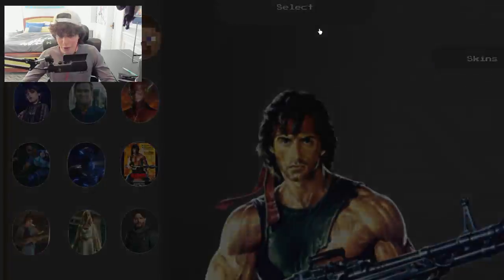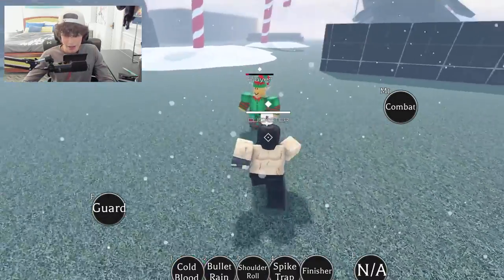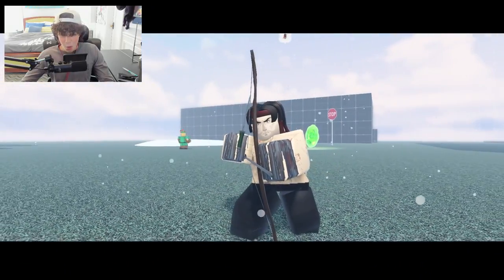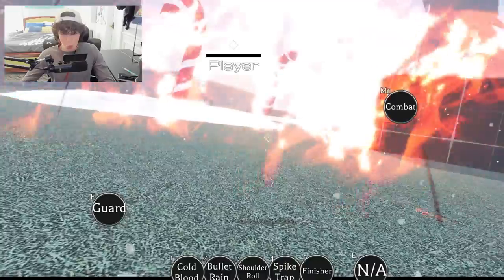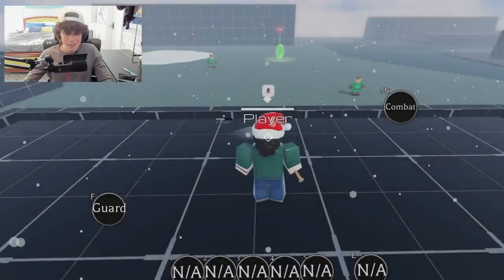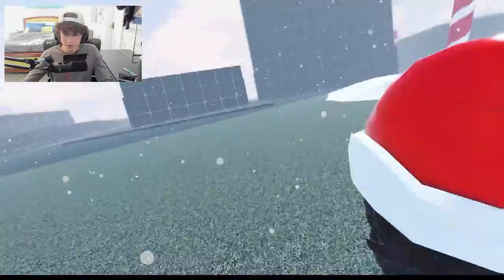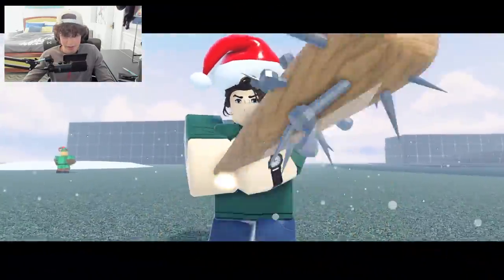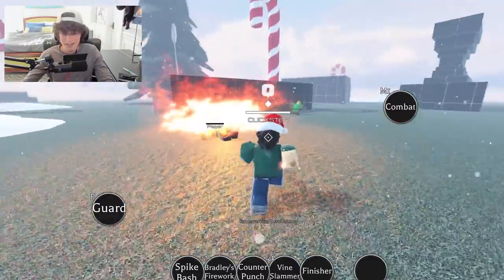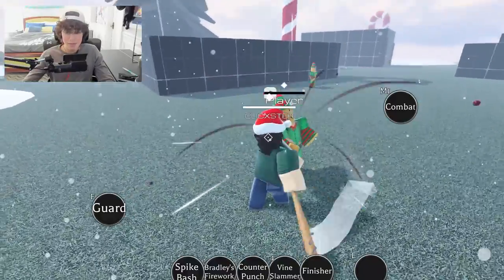We got Rambo — I really hope they add Rocky. Let's use Rambo's finisher: bow and arrow to the chest — oh it exploded, Rambo is brutal. Next we got Steve from Stranger Things. He's got his signature bat — is that a bomb? It is! Kind of similar to Vigilante's. Very simple, but if you're a Steve main that's gonna get the job done.